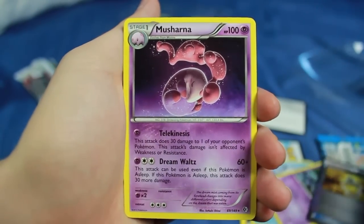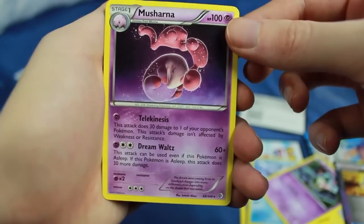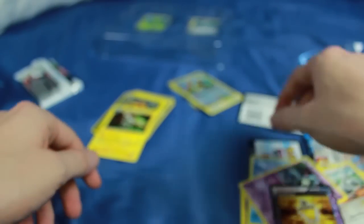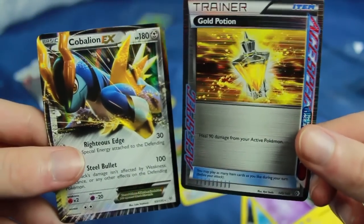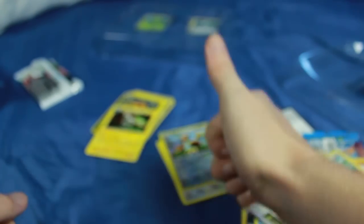We also have a Musharna. I'm guessing the Ace-Spec took the place of the Reverse Holo, because that is the rare right there. So Musharna is our final rare. We got an EX and an Ace-Spec in this set — that was amazing. Thank you so much to KillerCondor23 for sending me this. That was extremely generous of you, man. I really was not expecting to get something like this in the mail, and I had a lot of fun opening it. So I will see you guys next time — take care.